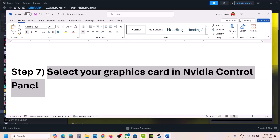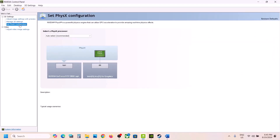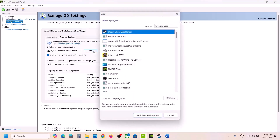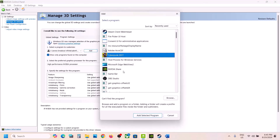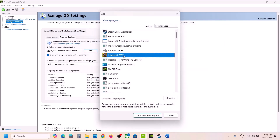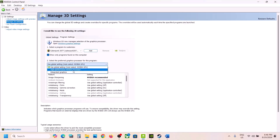The next step is to select your graphics card in NVIDIA Control Panel. Right-click on the desktop and select NVIDIA Control Panel. Go to Set PhysX Configuration and select your graphics card, then click Apply. You can also go to Manage 3D Settings > Program Settings, click Add, and select the game. If you don't see the game, click Browse and go to the game installation folder. Once the game is added, select High Performance NVIDIA Processor and hit Apply, then launch the game and check.